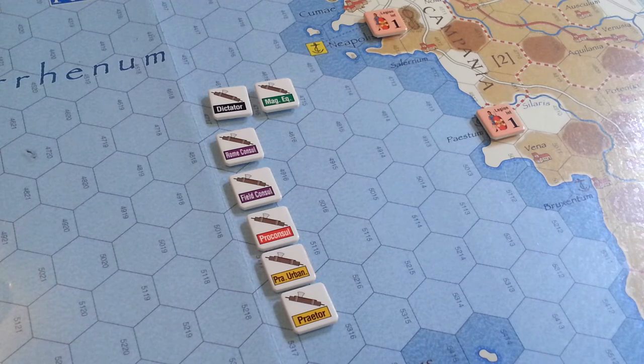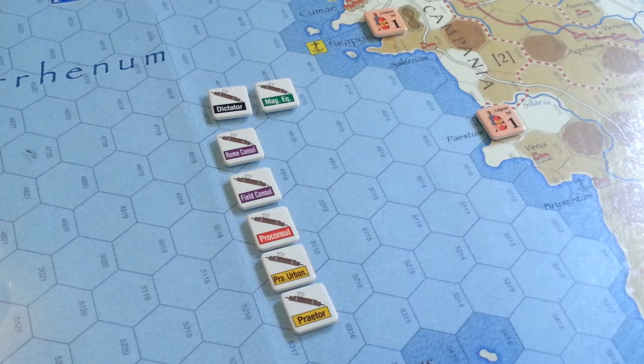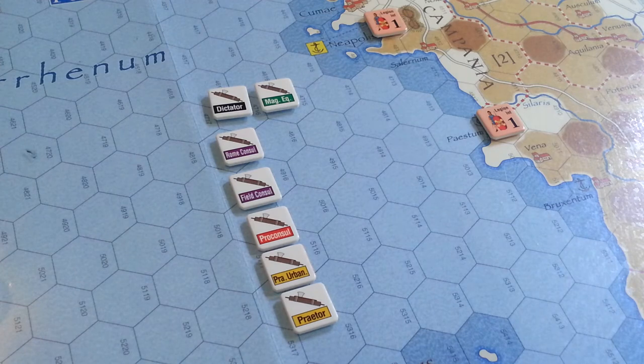Praetors — each praetor that's not being prorogued goes back into the bucket. If a praetor is being prorogued, his office and his Imperium — that is, who he's allowed to control — stay the same, he remains in his current hex, and we pop a counter in the cup so he can be pulled. That's basically what the elections are — there are more little bits and pieces, but that is in essence what happens.